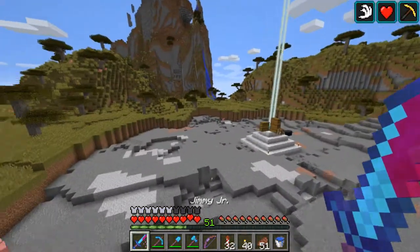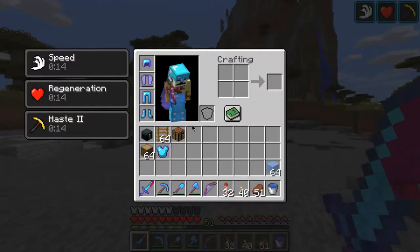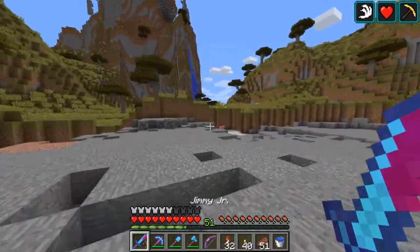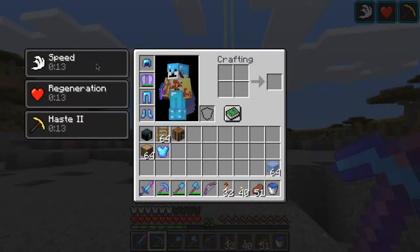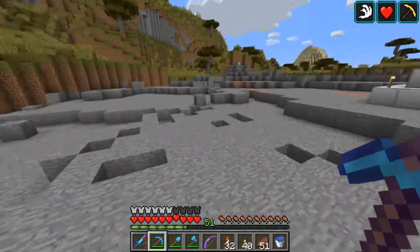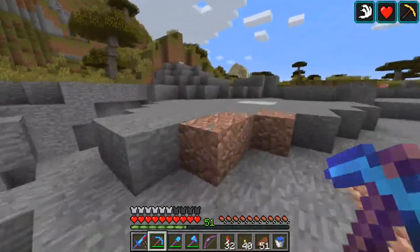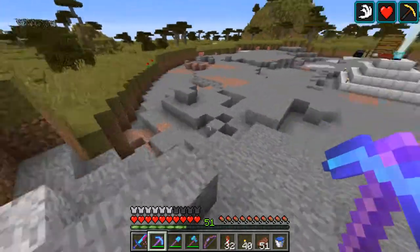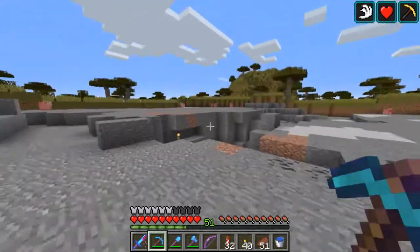I've also got a whole bunch of pigs strapped here. After so many hours after me dying, I still don't have an arrow on me, so the bow is useless. I've got two beacons here — Speed 1, Regen, and Haste 2, all you really need — and you can just mine away. I'll be moving the beacon down further as we progress here. It's gonna be in the very center of this cylinder.